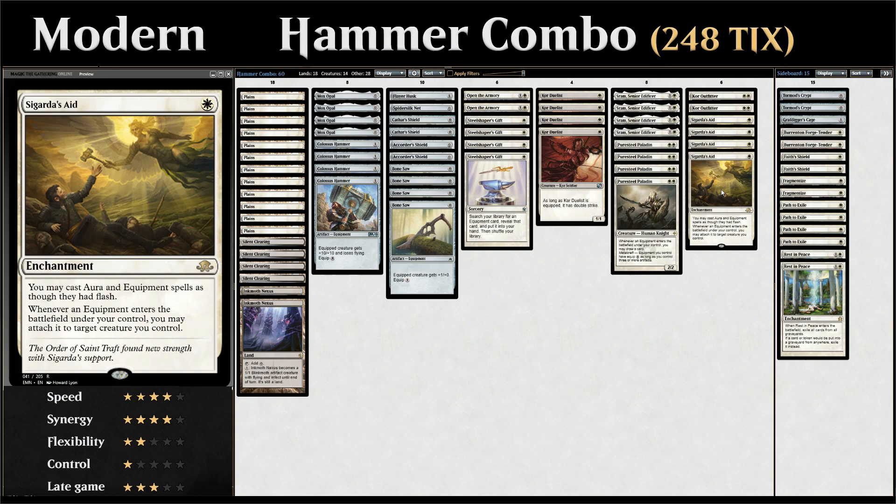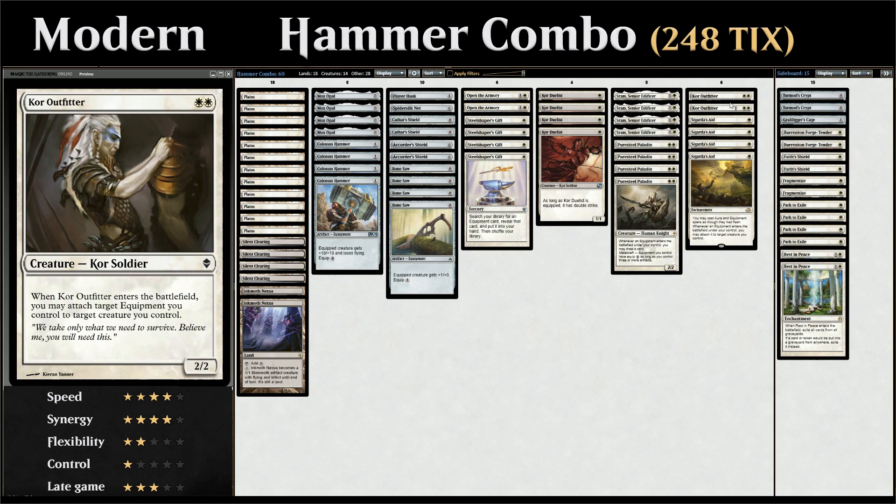The second method involves Sigarda's Aid, a 1-mana enchantment that lets us cast aura and equipment spells as though they had flash, and whenever an equipment enters the battlefield under our control we can attach it to a target creature for free. The third method involves Core Outfitter, a 2-mana 2/2 creature that when it enters the battlefield lets us attach target equipment we control to target creature we control.